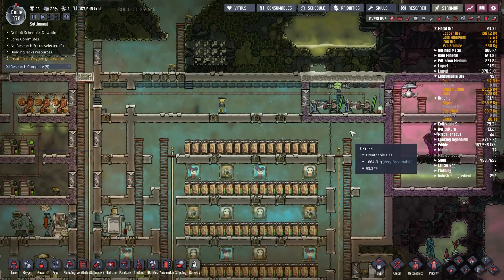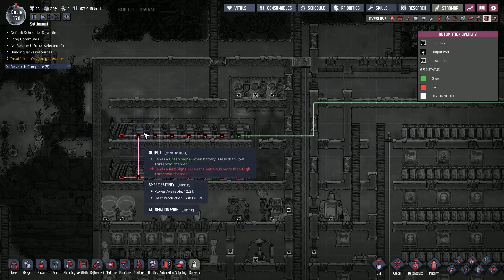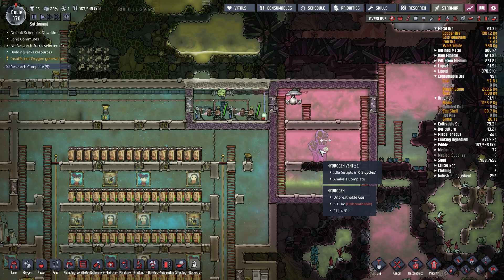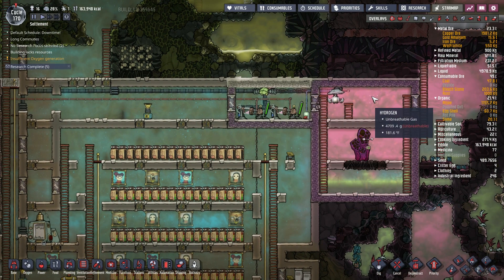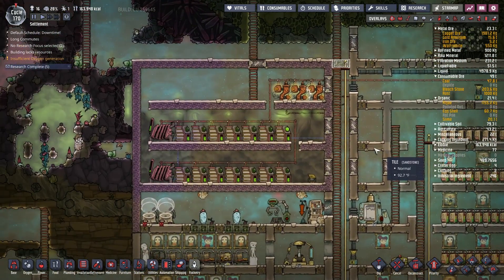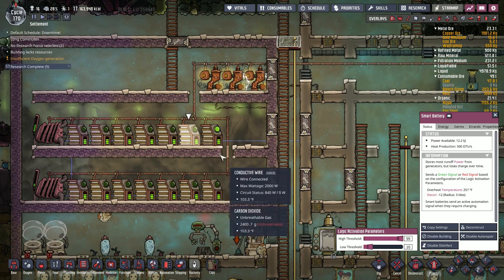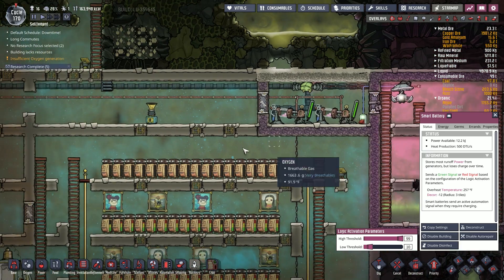I did go ahead and get some stuff going over here with my automation system. We have a hydrogen vent over here — what's the gas level? 4,700 grams. We need to make sure none of our dupes go inside this room; that 4,700g pressure would give them popped eardrums. What we have set up is this room with hydrogen feeding over to these hydrogen generators. This one is set for 99/30, these guys set for 99/10, all hooked up to our coal gens, and this one hooked up to our hydrogen gens — so we'll be burning off hydrogen first before coal.